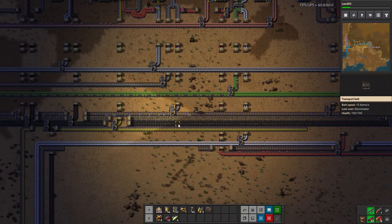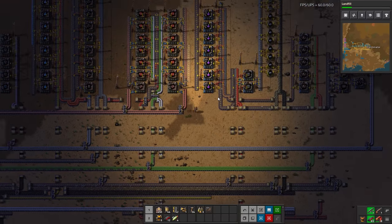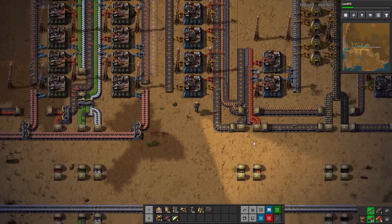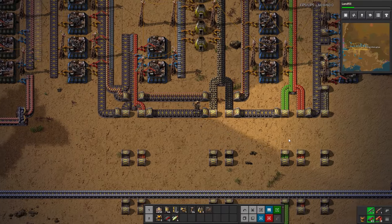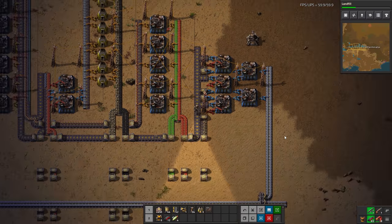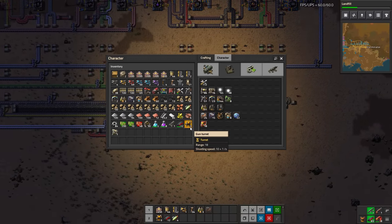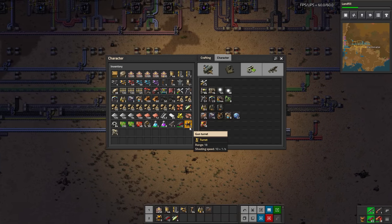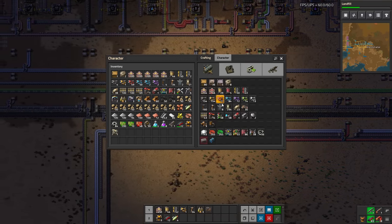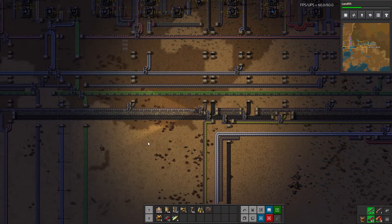I'm collecting some steel here since we'll need that. I'm going to grab a little bit more rail because, unfortunately, we actually don't have any more rail. We are quite low here - it looks like steel is our primary bottleneck. Perhaps we should fix that as well. Let's go ahead and continue working on our rail. There's a lot that can still be done, even with this limited amount.